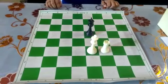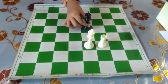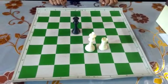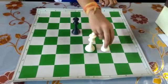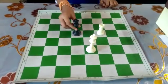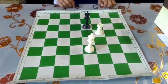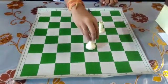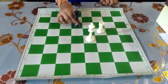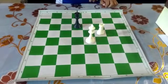Black plays Kd5. White plays Rf5 check. Black responds Ke6. White plays Ke4, black plays Kd6, and white plays Re5.